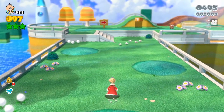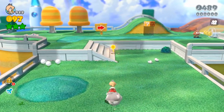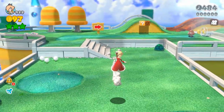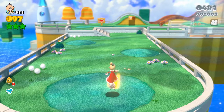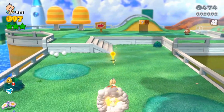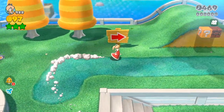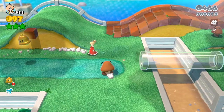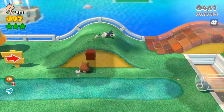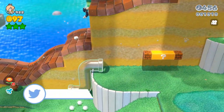Rosalina is a pretty cool character to use. She has this extra spinning swirl jump that is unique to her. Besides that, she's basically kind of like Princess Peach without the hover, which adds some difficulty. For whatever reason, sometimes she doesn't have the second jump, and I don't know if that's a glitch or an oversight, but it's still present in the Nintendo Switch version of the game.